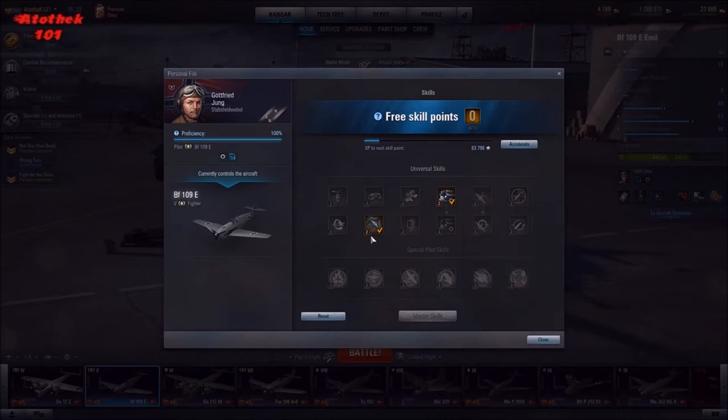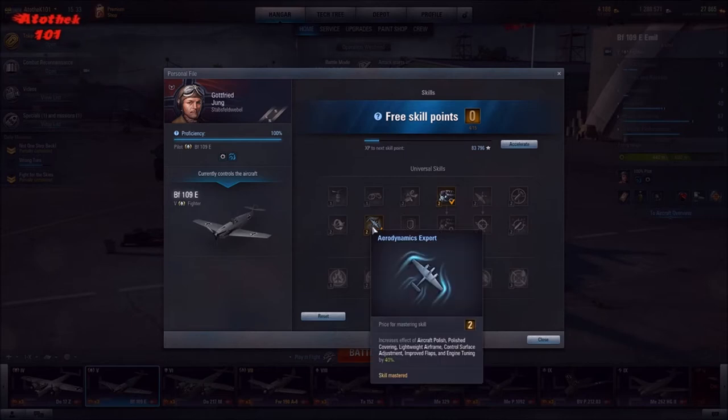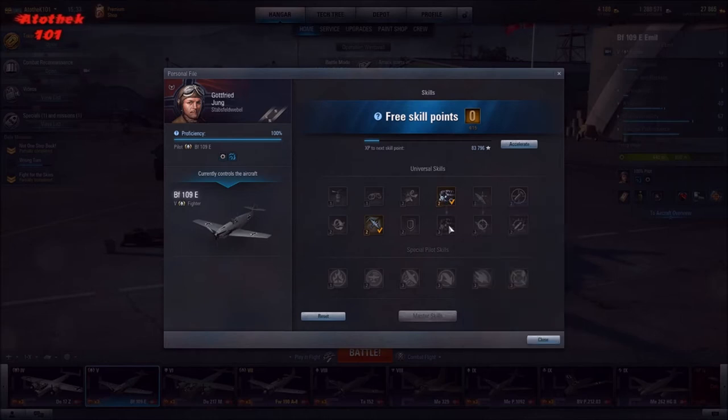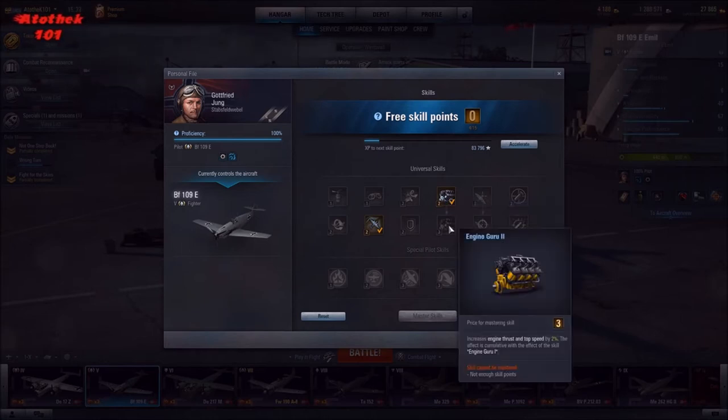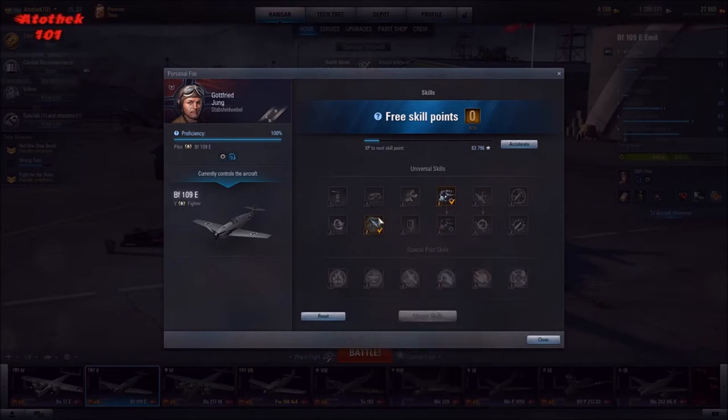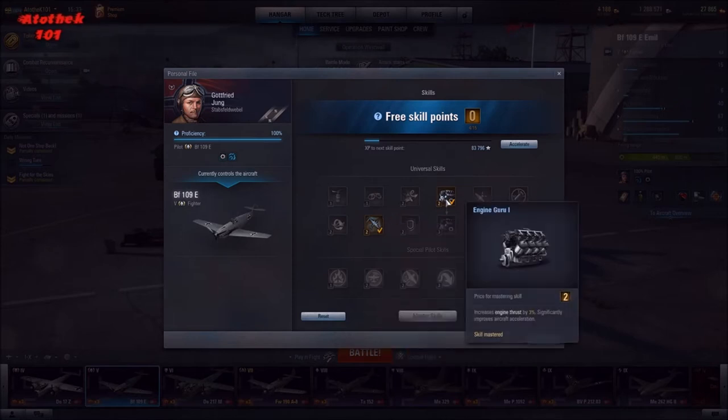To achieve that, first of all, Engine Guru is the first perk to go for. I have Aerodynamics Expert now, but that's not so important at first. The first two points you should invest into Engine Guru 1, and the next three points into Engine Guru 2. From there you can go for Aerodynamics Expert.